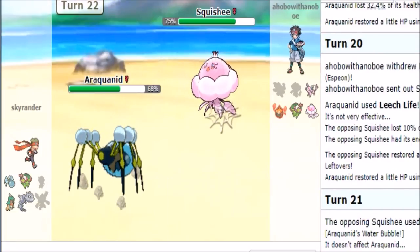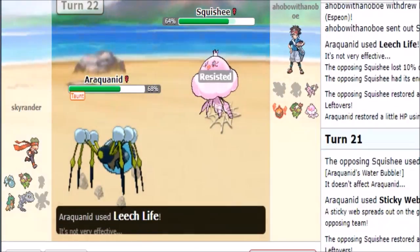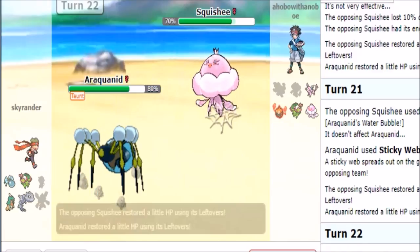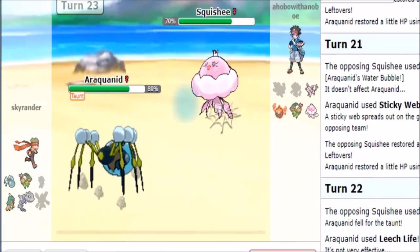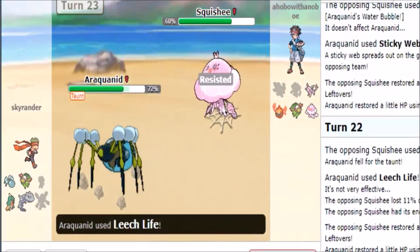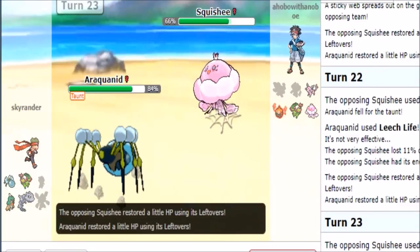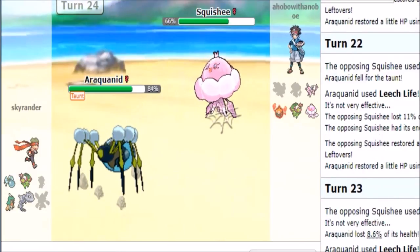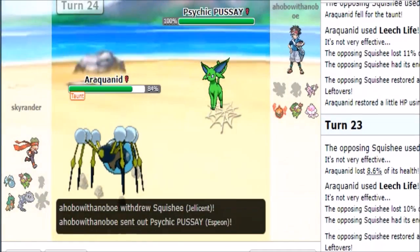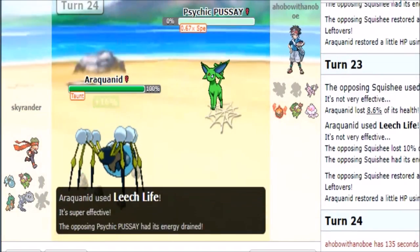He can't burn me or anything like that, and I have a sticky web up so it haunts him but now it's too late. I do around 11, so I don't recover too much but I don't believe it can hurt me either. This is a matchup I think he eventually loses — because I can't get burned. This is definitely a stalemate. Yeah, he figured that out — Araquanid is going to fall, that's kind of funny.